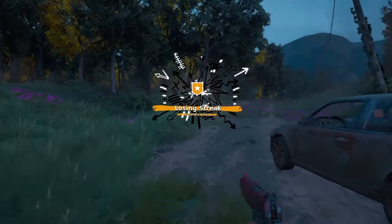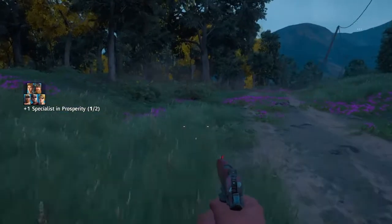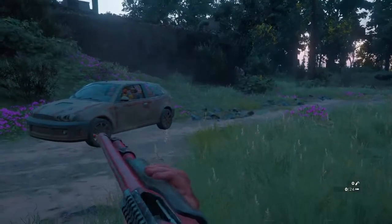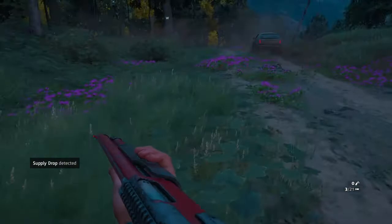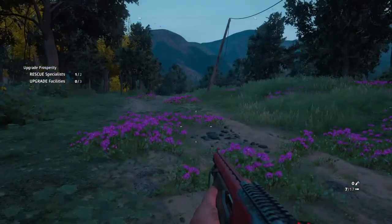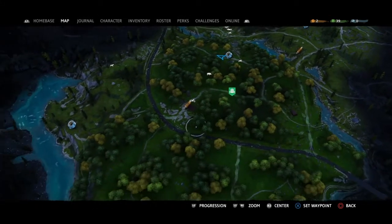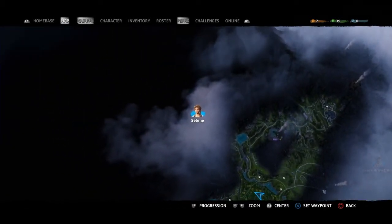'Losing Streak completed!' Good stuff. Plus one specialist in Prosperity — nice. So we need one more specialist. Supply drop detected — I wonder where that is. We're gonna head into the map, since we have one more specialist. Let's zoom out — we're gonna head over to Selene.